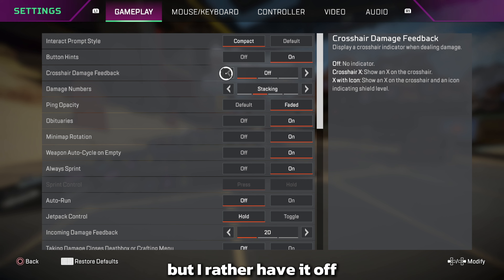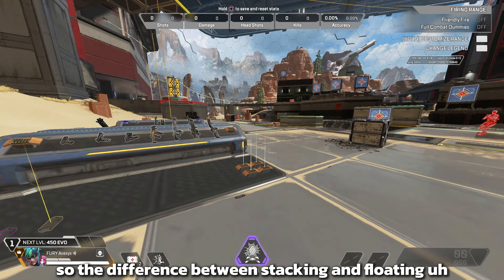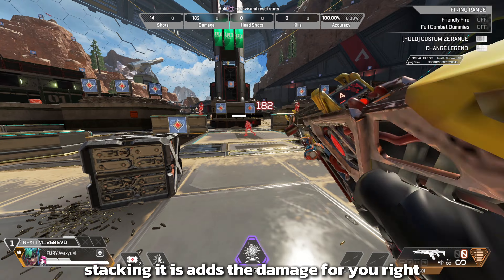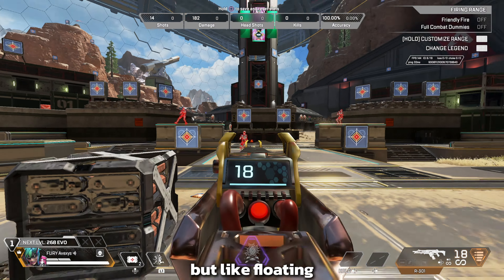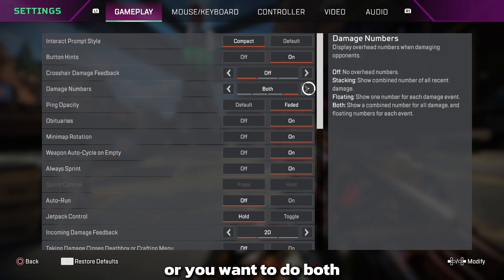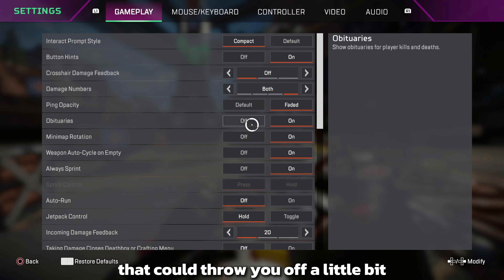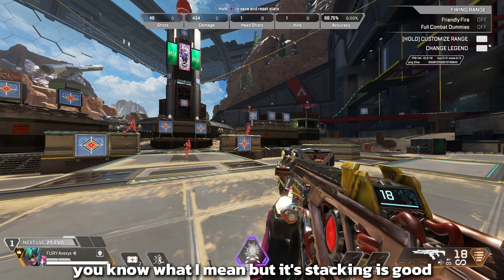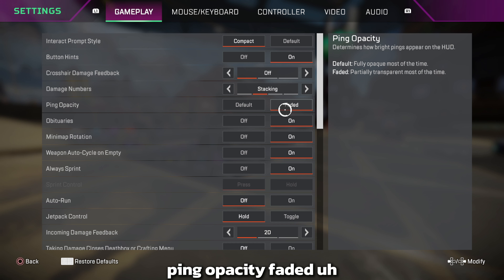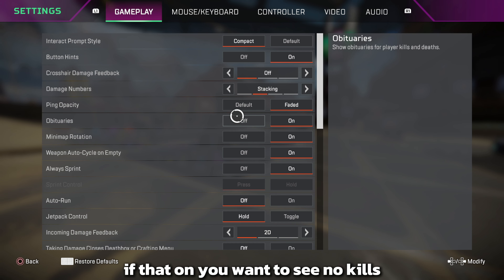Stacking versus floating: with stacking it just adds the damage up for you. You don't want floating at all — you either want stacking or both, but I prefer stacking because floating can throw you off a little bit. Stacking is good because you get a nice total of the amount of damage you did.